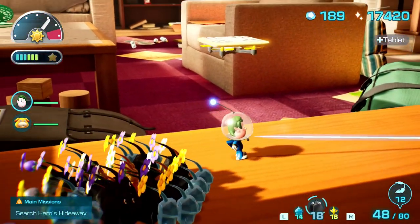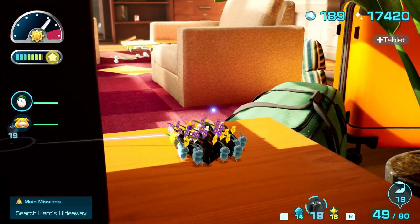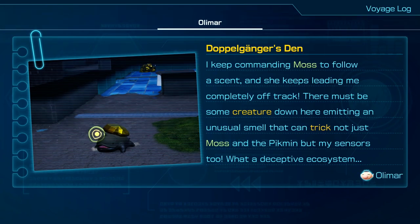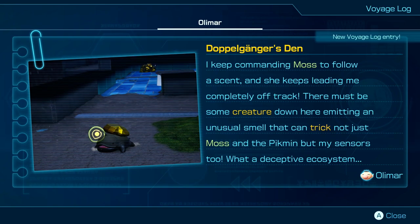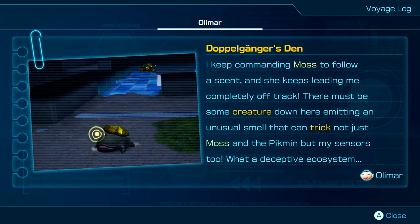They're bringing everything back. Oh, there's a moving platform! Where does that come in from? It goes all the way over there. I think it comes back over this way - everything else is sort of down where it needs to be. We should go ahead and check out this cavern. This is going to be the Doppelganger's Den. I keep commanding Moss to follow a scent, and she keeps leading me completely off track. There must be some creature down here emitting an unusual smell that can trick not just Moss and the Pikmin, but my sensors too. What a deceptive ecosystem. Let's try this one out - Doppelganger's Den.